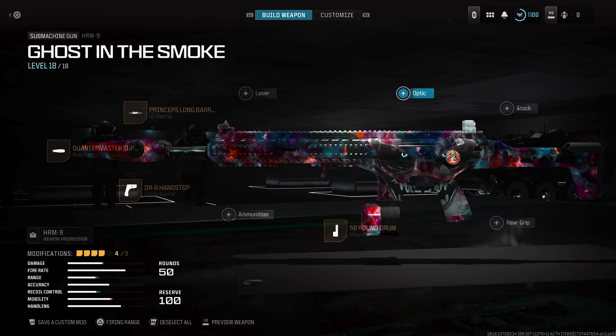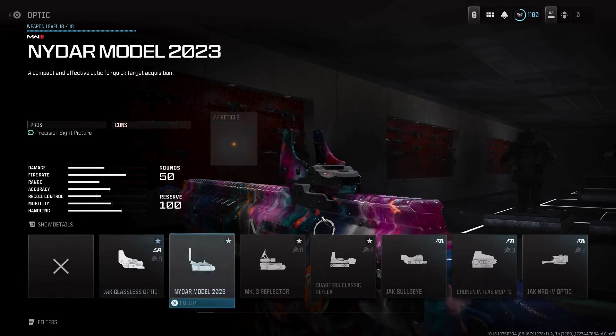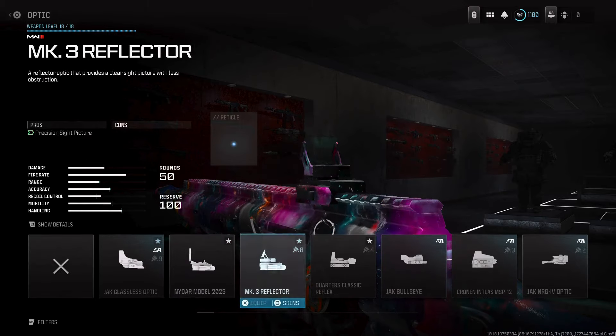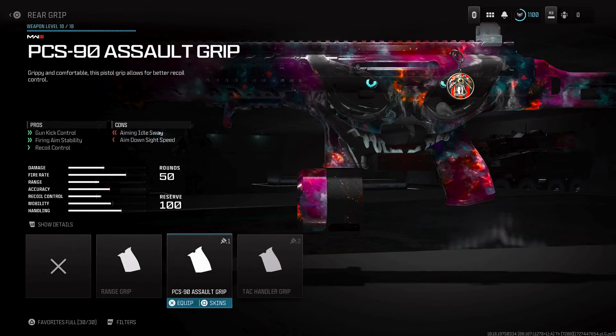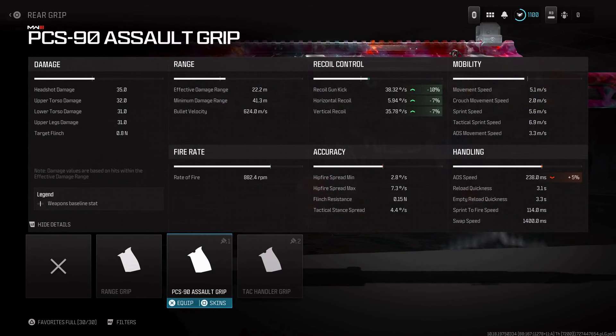I prefer the iron sights with this build — it's super clean, gives me Growl vibes. But you can definitely use a low optic sight like the NIDAR model, MK3 Reflector, or Quarters Classic Reflex — all good options. For my last attachment, I like to use the PCS-90 Assault Grip. It's going to improve gun kick control, as the first 5 to 10 shots go up to the left with the recoil, and this pretty much eliminates a lot of that.